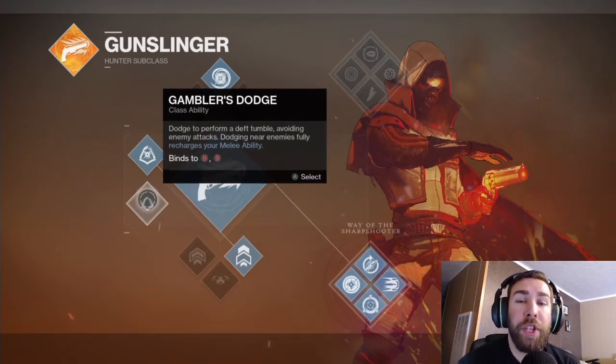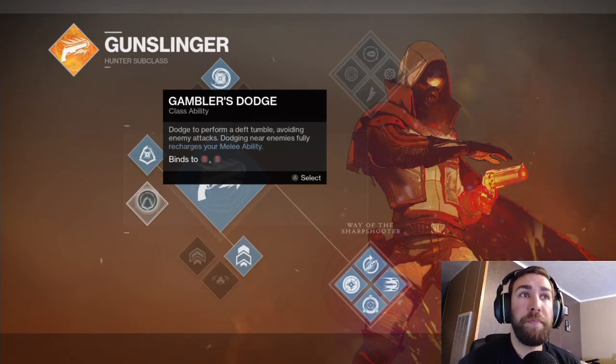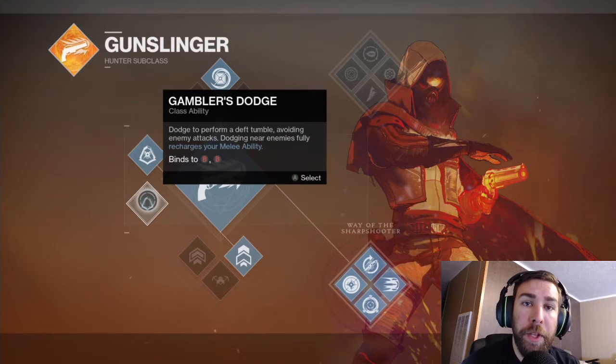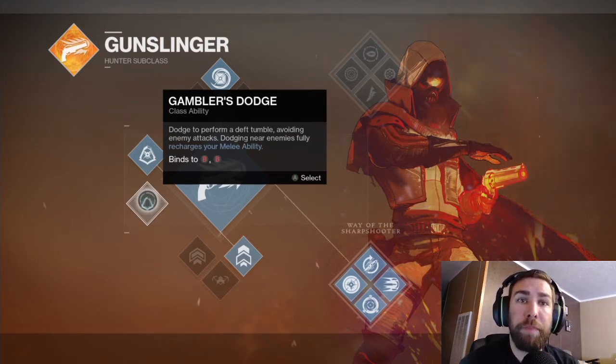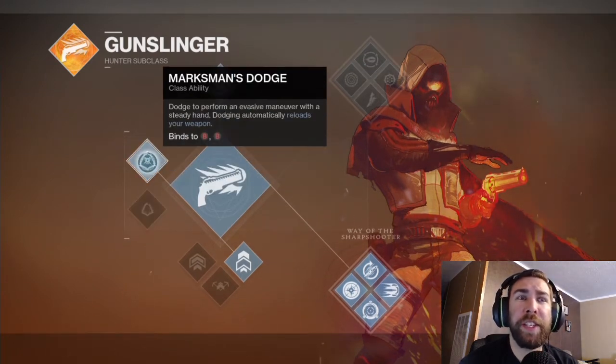Next we have Gambler's Dodge — same thing, binds to double-tapping B — and it recharges your melee abilities when you dodge. If you're using the Gunslinger, your melee ability is a throwing knife. You can recharge it, but it doesn't take too long to recharge anyway, so it's a lot more convenient to use Marksman's Dodge to reload all your weapons.